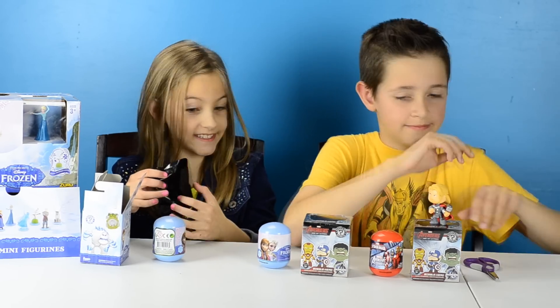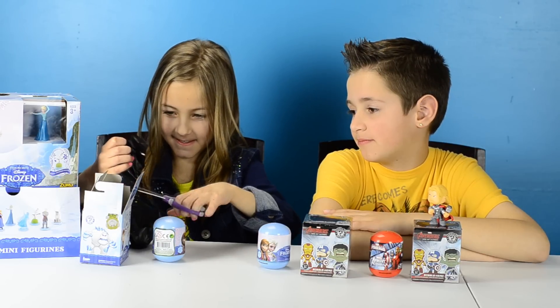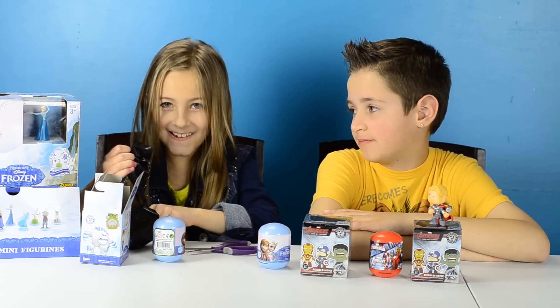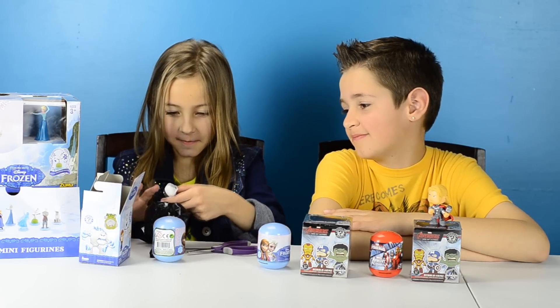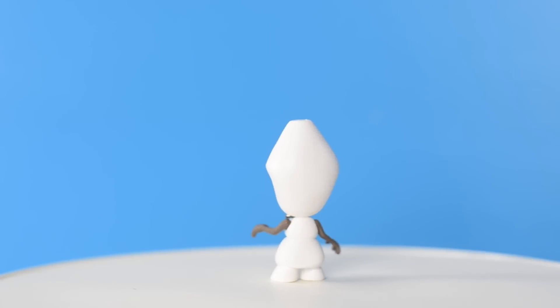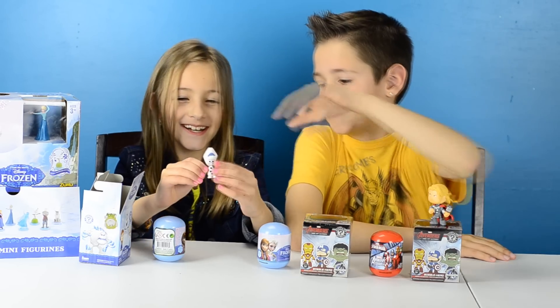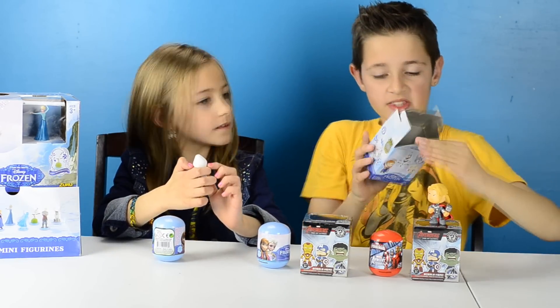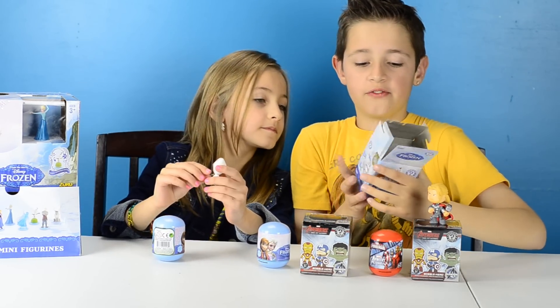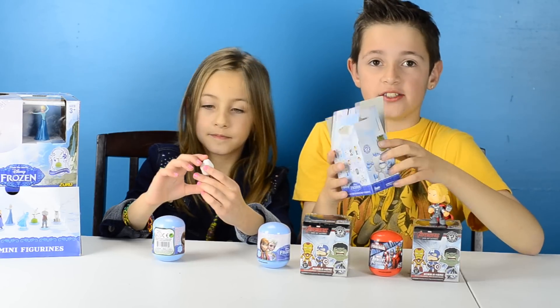Scissors please. Let's take a look. We got Olaf with his head flipped over and no nose — he looks funny. So we got Olaf and you can find him in one of 36 blind boxes.